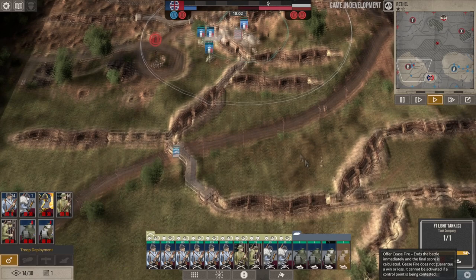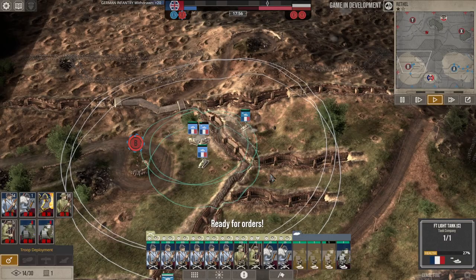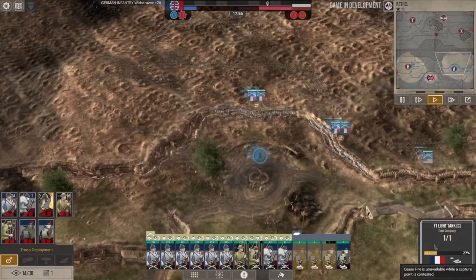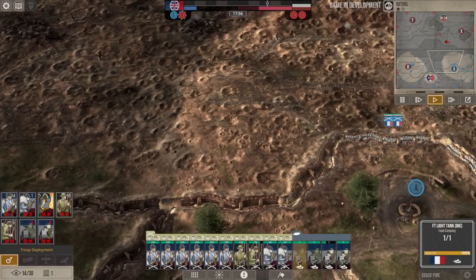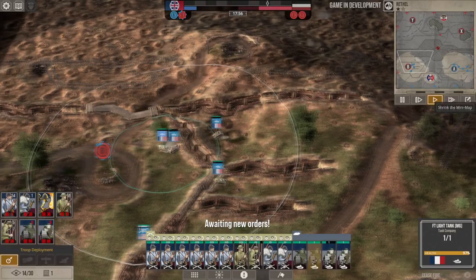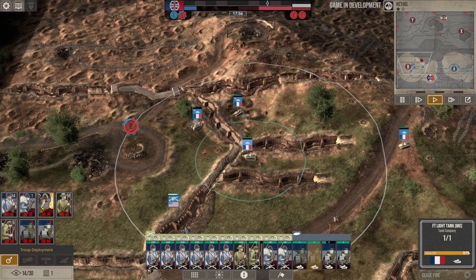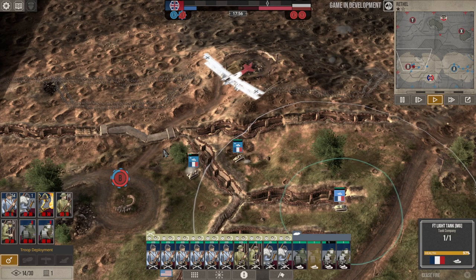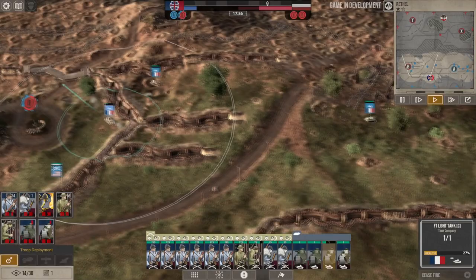We wiped out that German unit, or at least they're retreating. We'll go back and retake that position. This is such a cluster — I made the foolish decision to attack without artillery support. Can I get at least one tank over to support the attack on the right flank? Maybe we should just ask for a ceasefire. I got a little out ahead of myself.